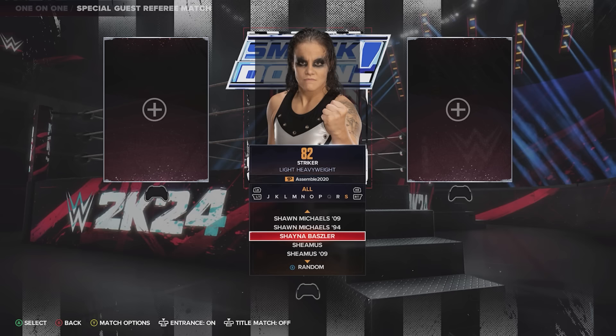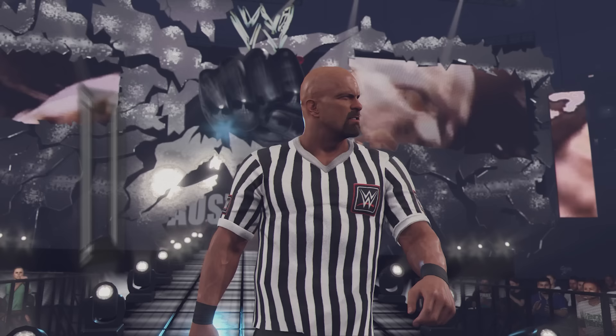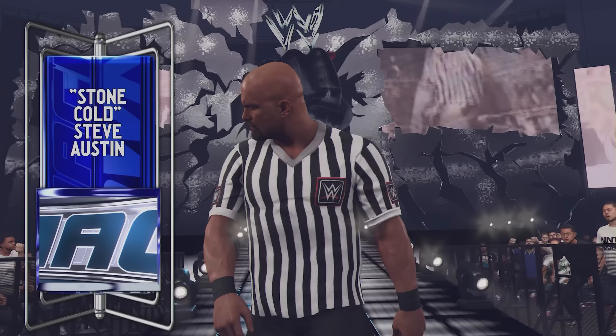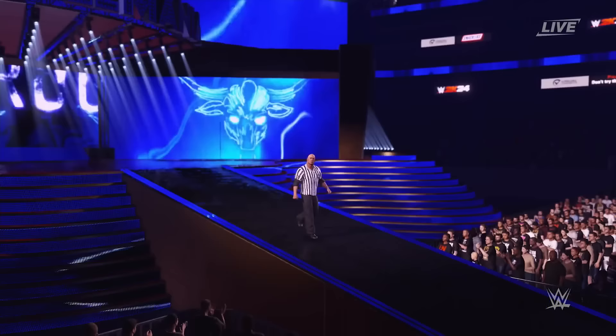When you set up a Special Guest Referee match, every single superstar in the game is going to have their original attire and the referee attire by default. The referee attire is going to be the same across the board if you don't change anything. It looks pretty good when you have a referee like Stone Cold Steve Austin, but other times it looks a little weird — like The Rock being the referee with elbow pads, looking like he's ready to wrestle.